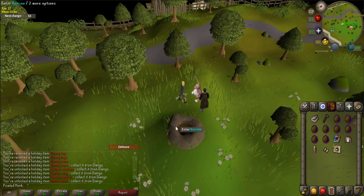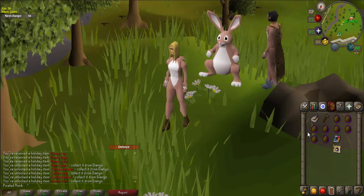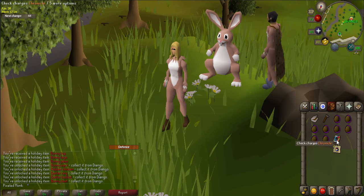Now go back up the elevator and talk to the Easter Bunny again to complete the event and receive the bunny top, legs, and paws. Break open each chocolate egg that you received to get a teleport card. Once all opened, left-click on your chronicle to fill it with the cards.